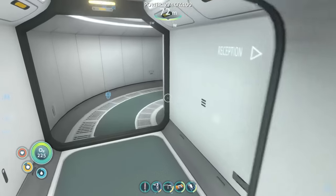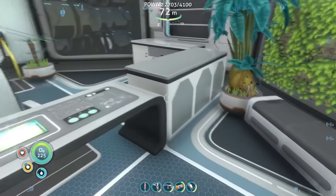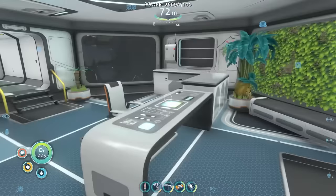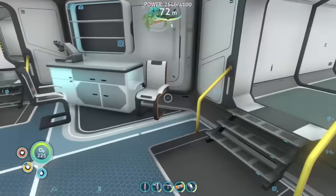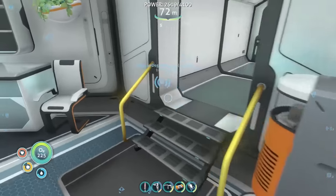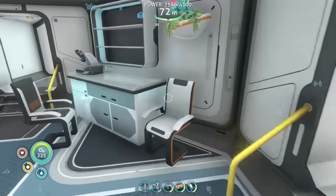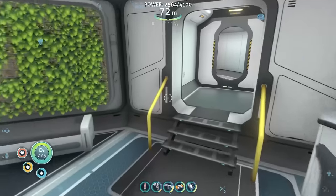As you enter the base, especially for any new researchers coming into our research base for the first time, you gotta get your ID, you gotta make sure that everything is good and that you're registered into our system. We can keep track of all the people in the base and make sure that there's nothing wrong going on. Just a simple little reception area here, which then goes into a back checkup area. As everyone kind of screens through, we'll have a little doctor here to make sure you aren't crazy infected or anything, or the disease that's on this planet hasn't spread really bad. They get checked up and any other kind of big major health issues can get sorted out right in this little check area.